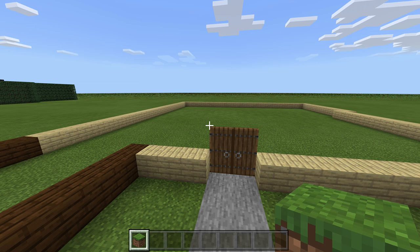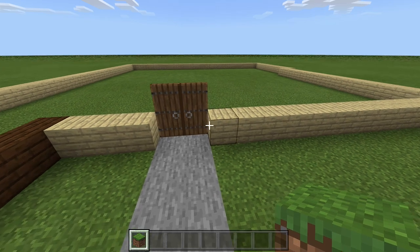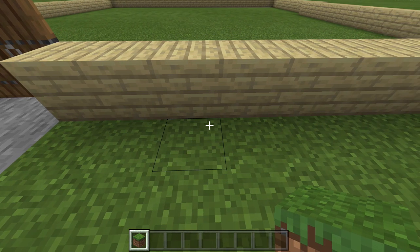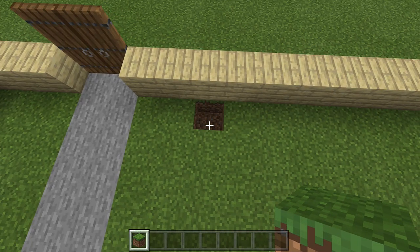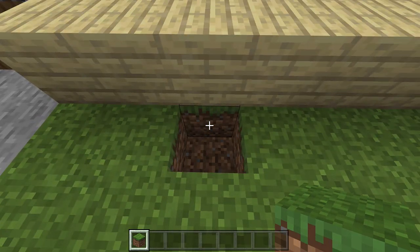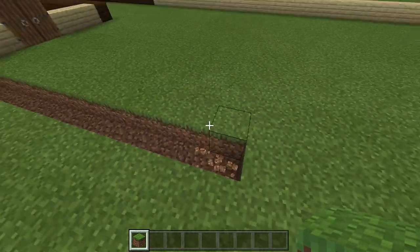The basement will be the hardest part since we have to dig in Minecraft. From the front door, count 3 blocks over from the grass and break that block — this is the starting point for the first basement. From here we make a 14-by-14 spacing. Dig out 14 blocks one way, then 14 blocks the other way, and connect the lines.